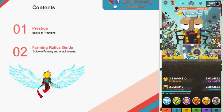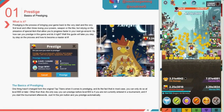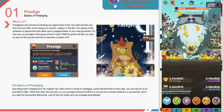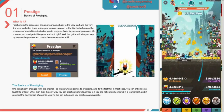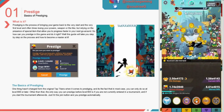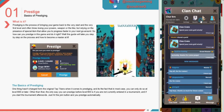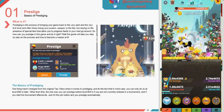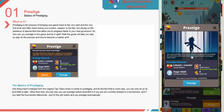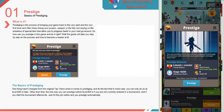So we're covering prestige and farming — the basics of prestiging, relics, a guide to farming and what it means. Starting with prestige: what is it? Prestiging is the process of bringing your game back to the very start and the very first level, often losing your power, but relying on relics or special items that let you progress faster the next go around. You can only prestige at level 600 or later, unless you're not entered in a tournament. If you start a tournament and hit the join button, you'll prestige automatically. Or when your Swordmaster hits level 600, you can hit prestige and you get a screen like shown to the right.